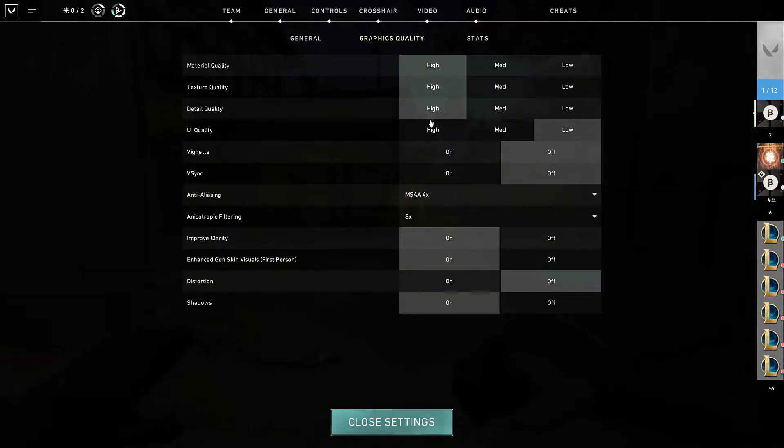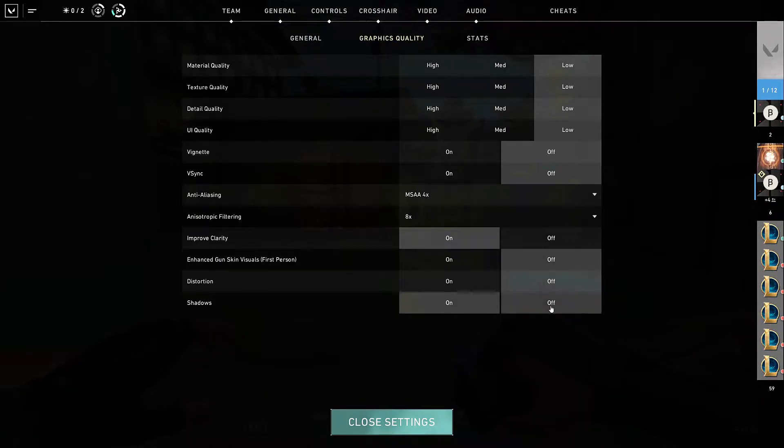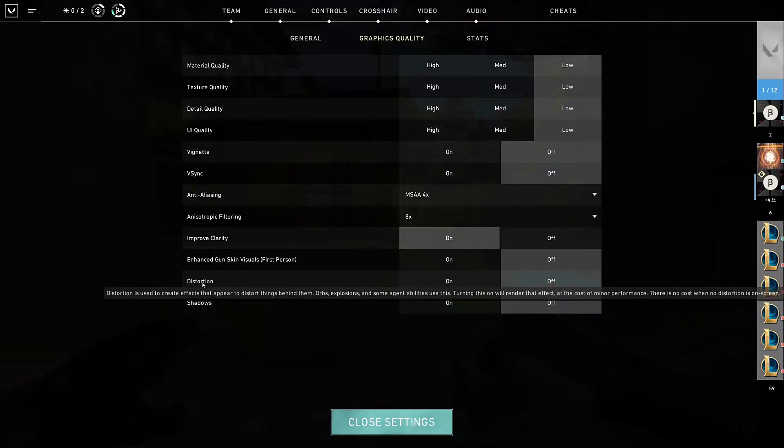You can see the background changing as I do that, which is a really nice effect. Unimproved clarity — keep that on. Enhanced gun visuals — drop that down, it's not required. Shadows — also take off. This isn't the shadows in the actual game world, I don't believe. In terms of distortion, I have that off anyway. If you read it here, it talks about orbs and explosions.